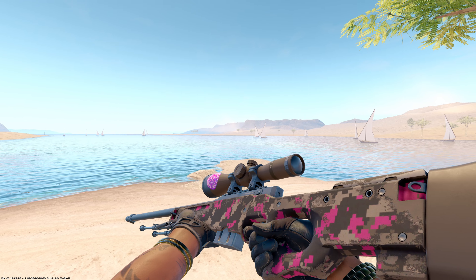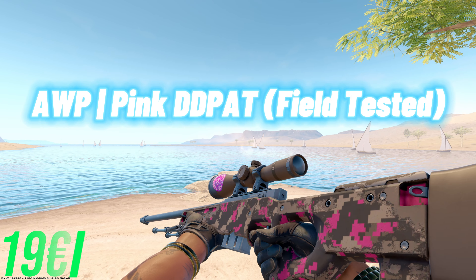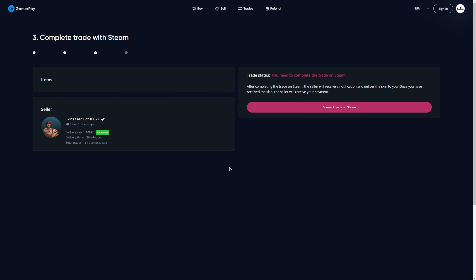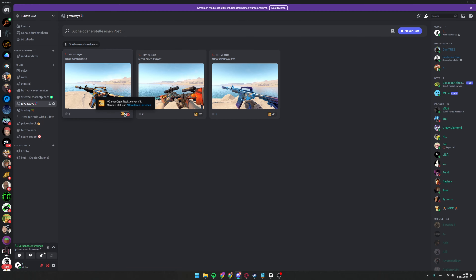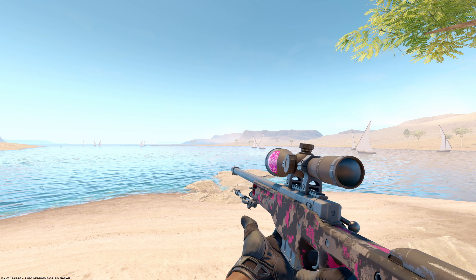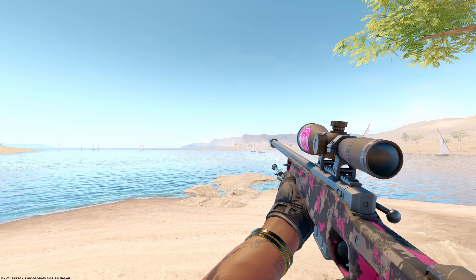That's a nice addition — they're giving away this AWP Pink DD Pad Field Tested, which is worth 19 euros and which I also bought on GamerPay. To enter, like the video, subscribe to my YouTube channel, and react to the post on my community Discord linked below. The winner will be drawn in one week. Good luck to everyone, and thanks to GamerPay for sponsoring this video.